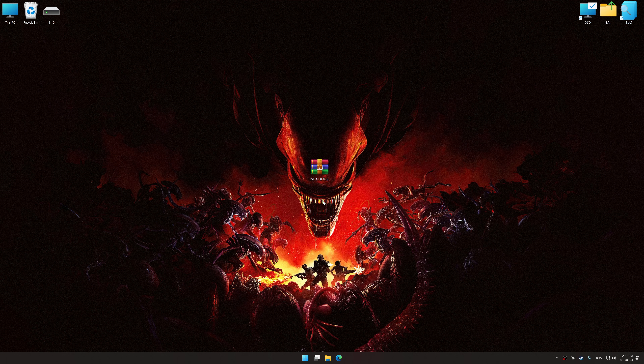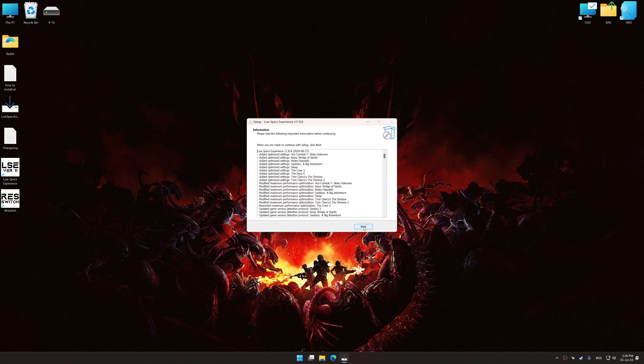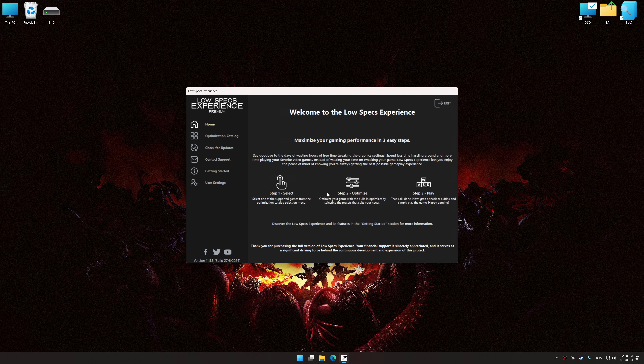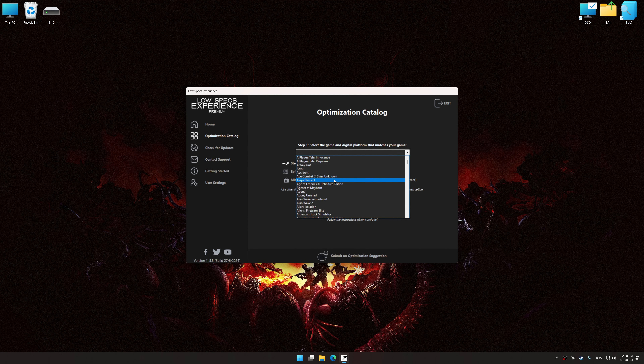Before we proceed with the optimization process, download and install Low Specs Experience. The download link is available in the video description. Low Specs Experience is a PC video game optimization solution that I developed, that allows you to optimize your favorite PC games for maximum performance.